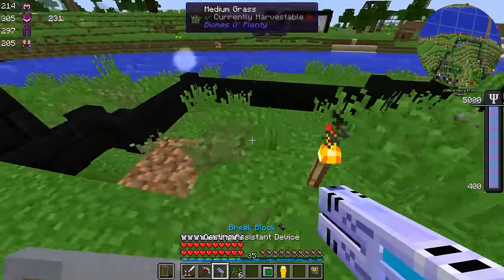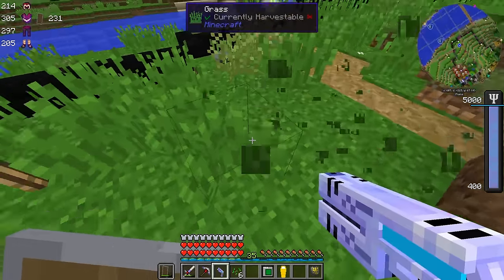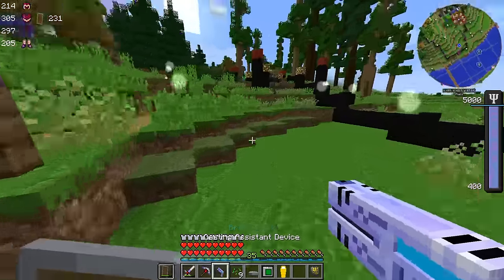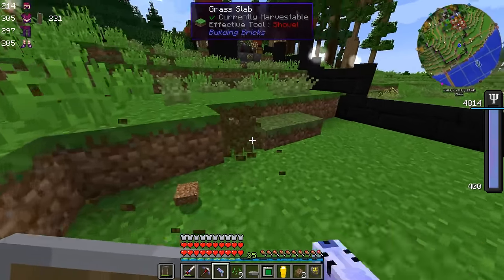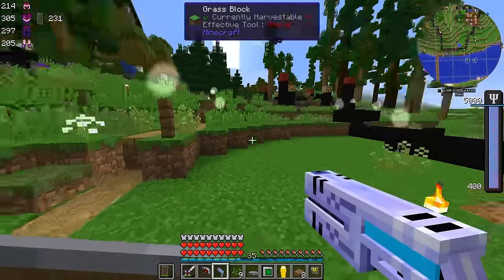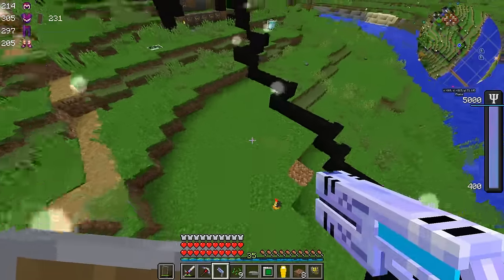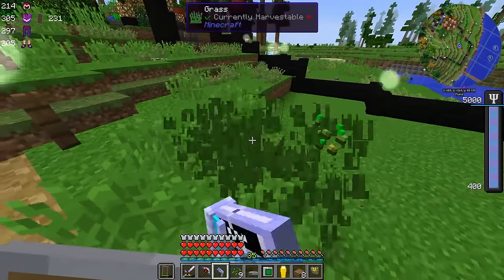I'm clearing out some space here and doing a little bit of terraforming, leveling things out. Over time I want to turn this into a botanical garden type of thing, but we're not going to do all that today. Mostly I just want to get things cleared out enough so that the first thing I really want to work on is automating mana production, because I want mana and I don't want to have to do it manually.